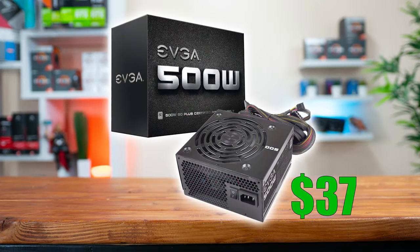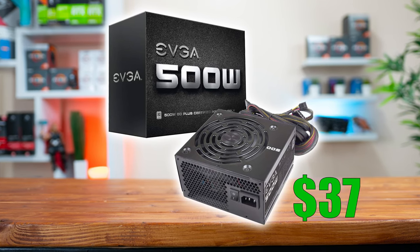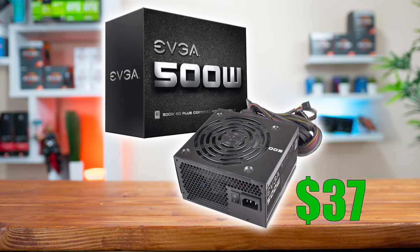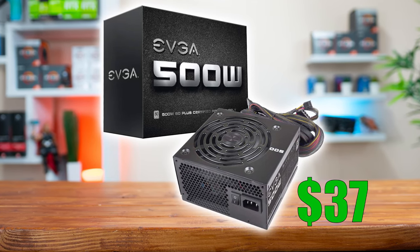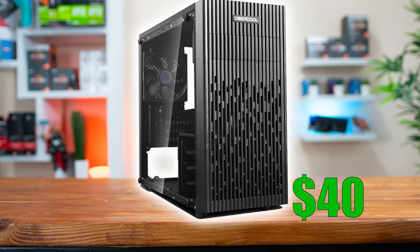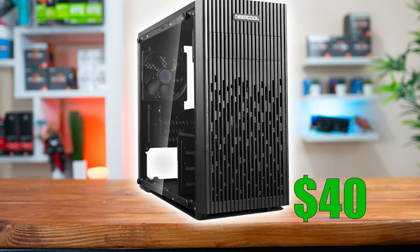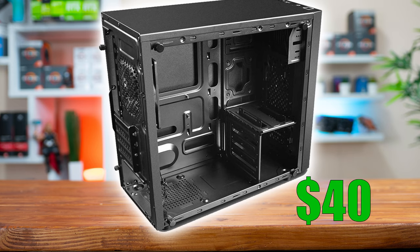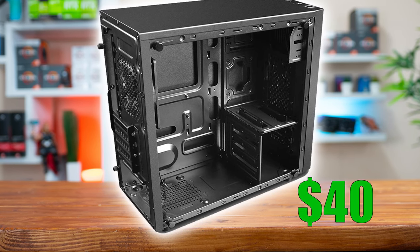After that we get to the power supply and the EVGA 500W 80 Plus certified unit is down to just $37, which was a no brainer for this build — we're definitely okay with those ketchup and mustard cables for this one. Finally, to house all of these parts is the Deepcool Matrix 30, which is actually really great for performance with that front panel for airflow, but unlike the rest of the parts this thing actually looks pretty neat and it's flirting with being on my aesthetics parts list.